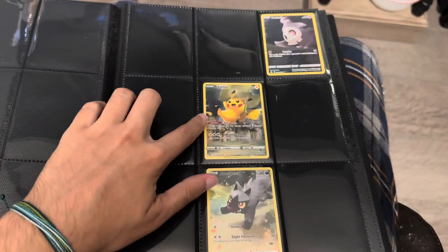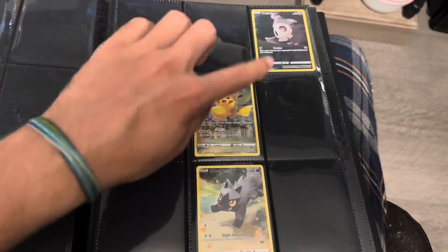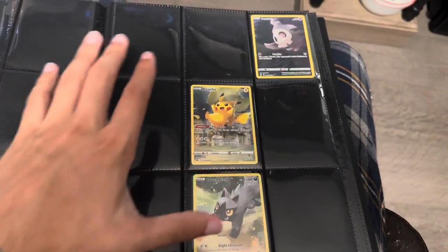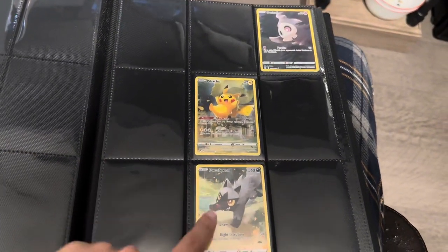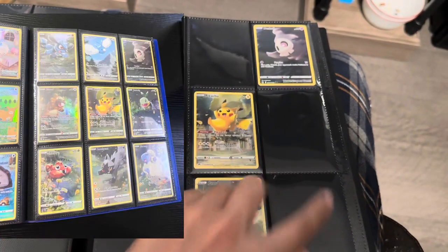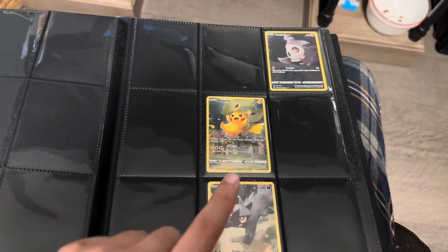Then we got art galleries — specifically the little puzzle ones from Crown Zenith. Once I get the six that are left, it makes a full picture of all the Pokémon. So this is like Pichu on the ground, Pikachu midway, some in the sky, and some around. I know there's Paras, Swablu, and Riolu. I think the other three — no clue what they are.